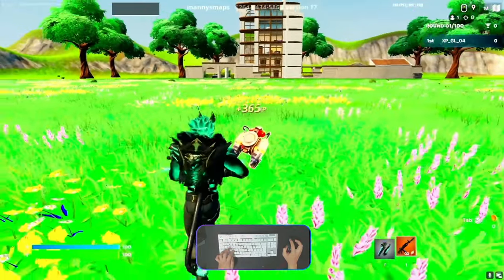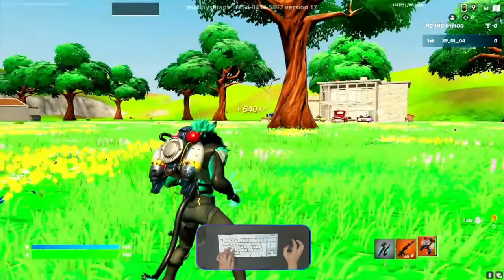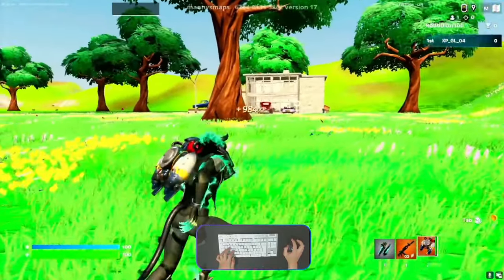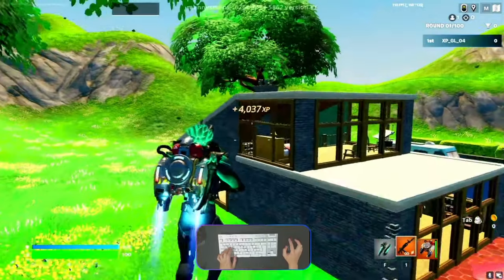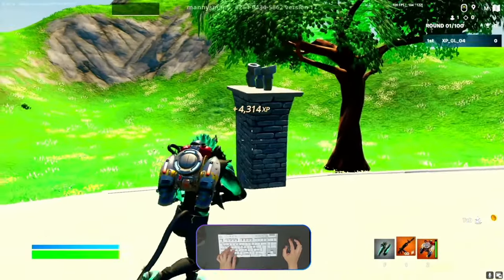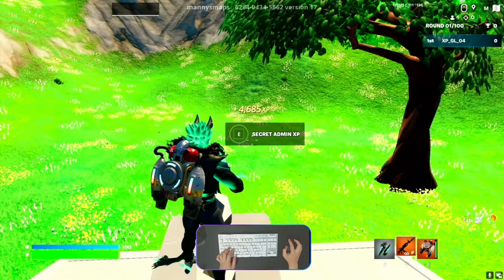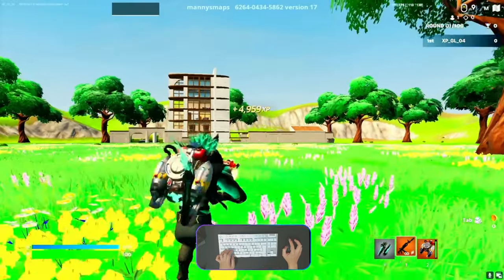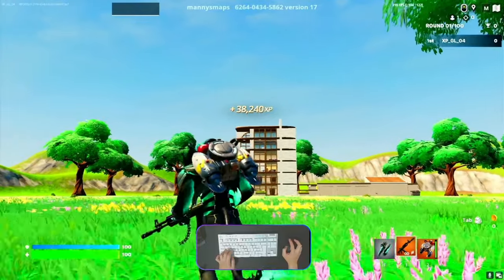First of all you need to pick up a jetpack. There are 3 buildings: left, front of us, and the right side. First we need to go to the rooftop and you will find the chimney. Go to the top of the chimney and you will be able to see a secret admin XP button. Activate the button and you will get another XP directly — 37,000! This is amazing.